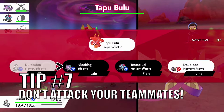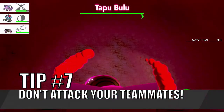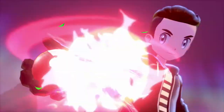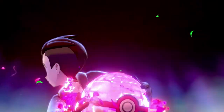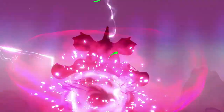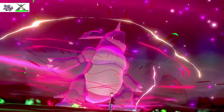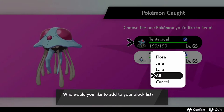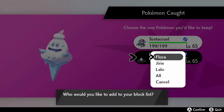Tip number seven: don't attack your teammates. Seriously, I don't know why this option to attack your teammates exists in Dynamax Adventure, but do not do it. It's a cooperative game mode, with the focus being on the cooperation part. There are very few times when I can see any strategy in attacking your teammates. If you encounter any teammate attacking you or acting inappropriately online, remember you can block them by pressing the plus or minus button at the end of the adventure, and they will be added to your blocked user list.